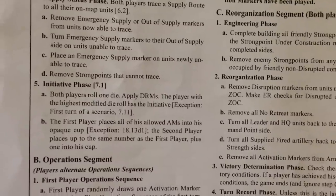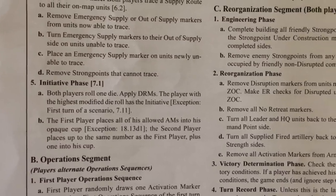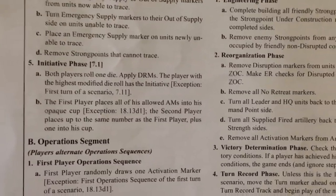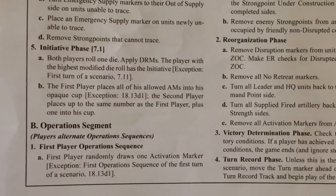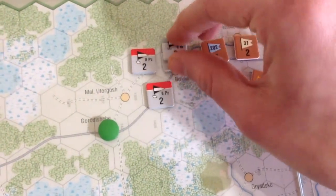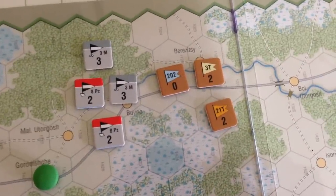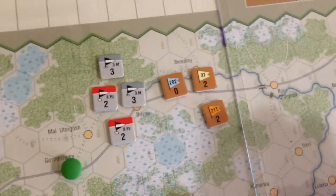Whoever is the first player can put all their activation markers into an opaque cup. The second player can place up to the same number plus one. This is where strategy enters — you can put some of your units in reserve, which makes it more likely your desired formation comes out of the cup sooner. Right now the Germans have two activation markers per formation — the 8th Panzer and 3rd Motorized. The Soviets have the 202nd, 3rd Tanks, and 21st Tanks. Not a lot to work with for the Soviets in the beginning, but that's the way the cookie crumbles. Into the cup they go.